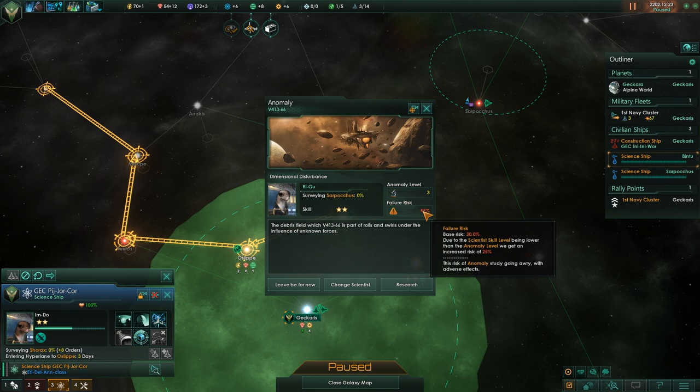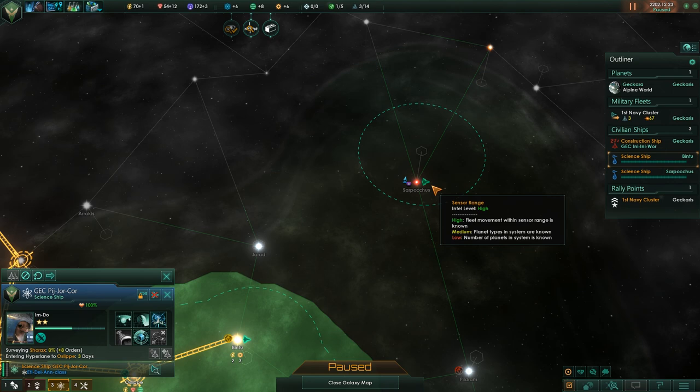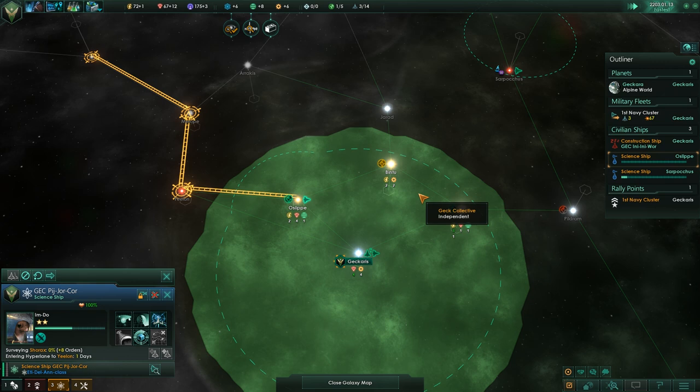55% failure risk. Debris rolls and swirls under the influence of unknown forces. We're going to leave it be for now — that's too far advanced. 50-50 chance of failure — more than that is just unacceptable.